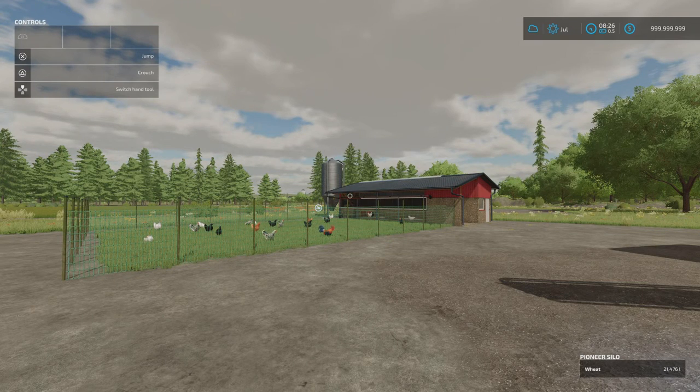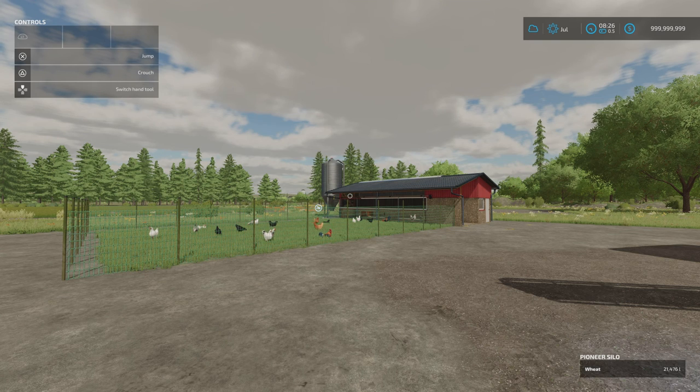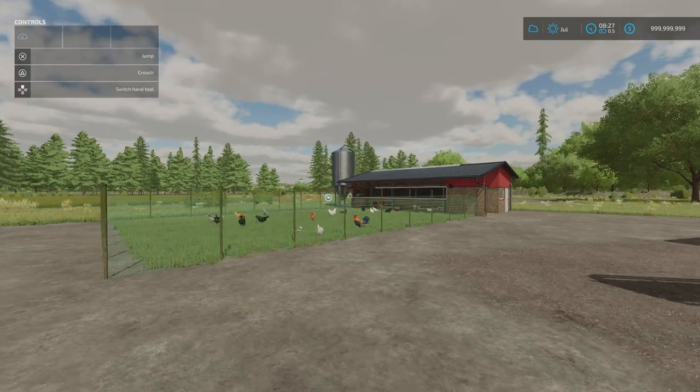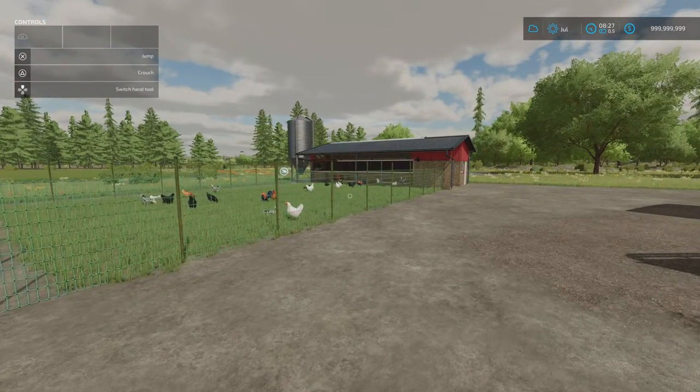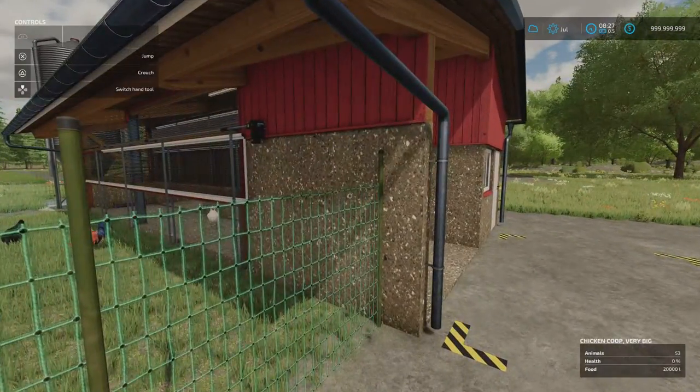Next we've got the Chicken Coop Large by Omotana — 12.01 megabytes download, 10 slots each, and there are two of these. The prices are amazing and the capacities are brilliant. The smaller one holds 400 chickens and is 29,000; the larger one, double the capacity at 800 chickens, is only 39,000 — so for just 10 grand more you can double your chicken capacity. This is the large one; not a huge footprint, doesn't take up a load of space, and it's nicely made.